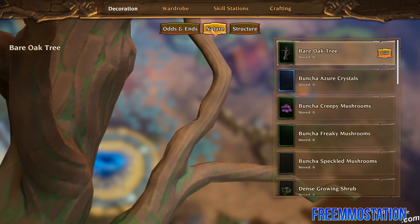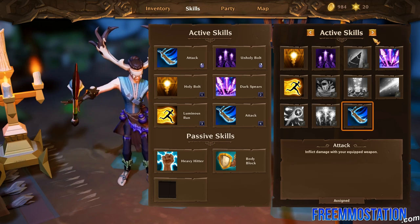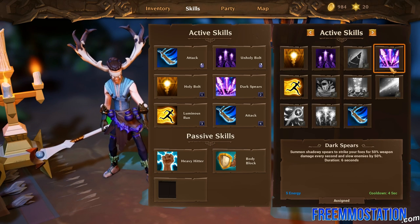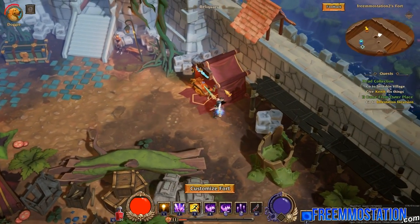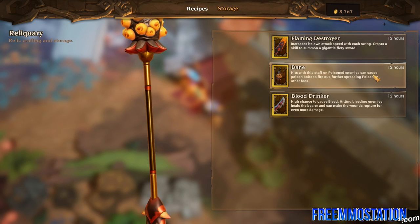You will have to return to your fort frequently — thank goodness for portals. The reason is simple: the Arcana, your skill station, has an enticing set of skills to unlock and upgrade. By completing quests and killing monsters you earn skill points to unlock new skills. I must also mention the Reliquary, the device where you can craft the mighty relic weapons, if you've gathered all the required resources.